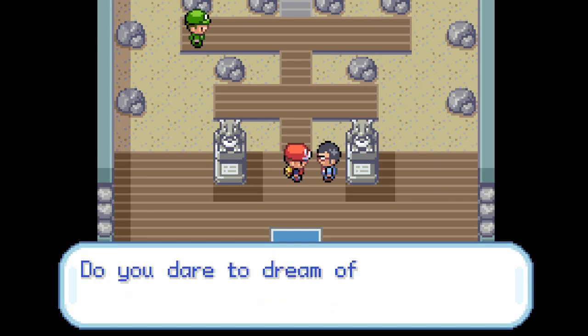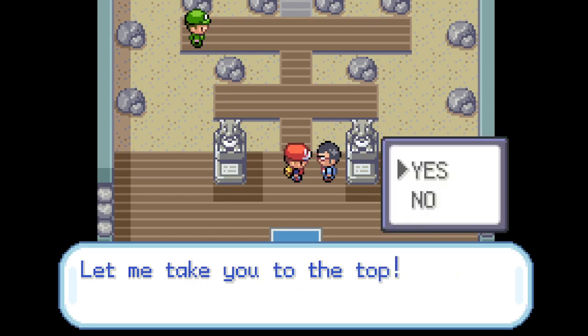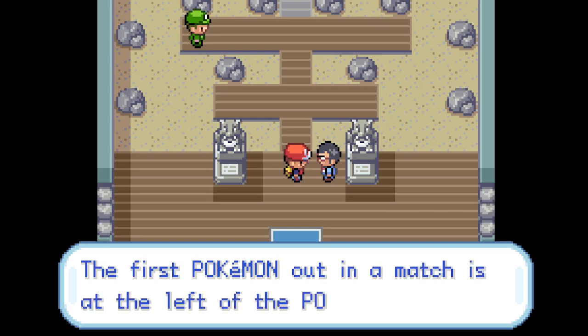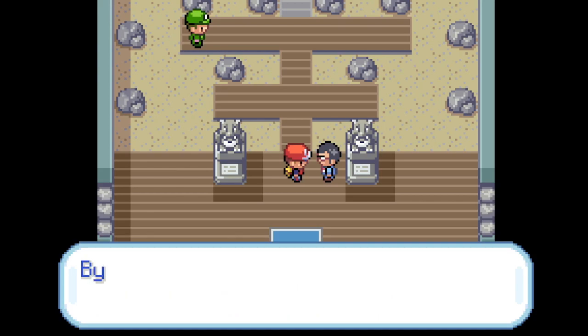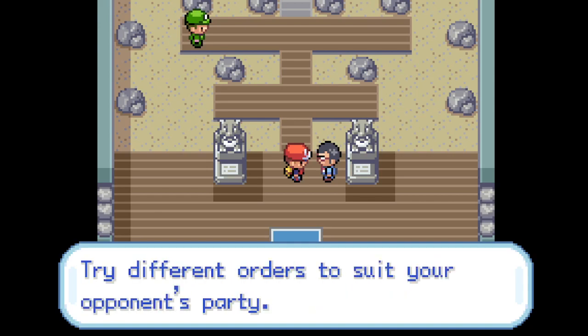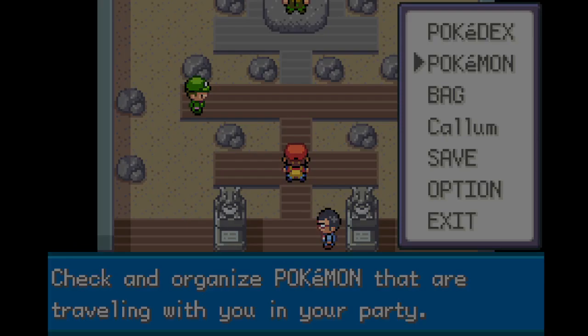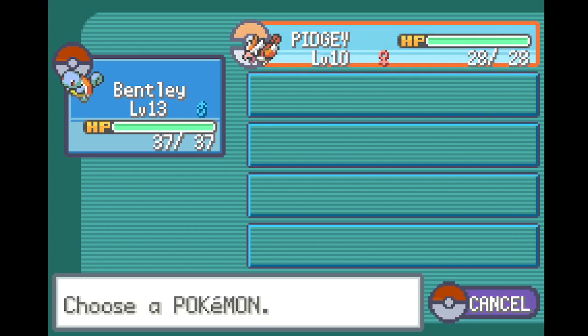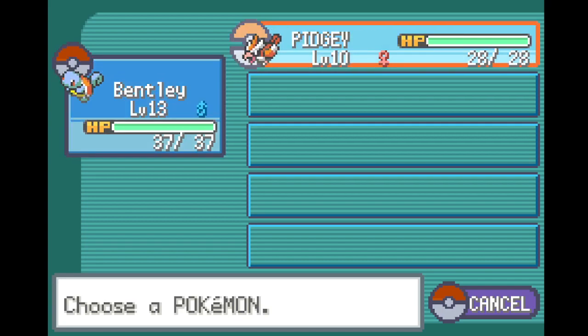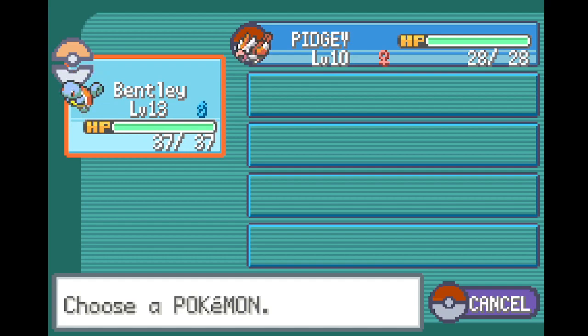Do you dream of becoming the Pokemon champ? I'm no trainer, but I can advise you on how to win. What he's talking about is pre-organizing your Pokemon. Let's say he has a Water type — flying type Gust is pretty good against Water. What I could do is put my Pidgey out first, deal with that, and then when I defeat that Pokemon and get the switch, I can switch back to my Water type if there's a better advantage later.